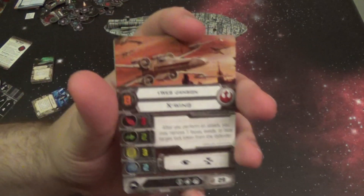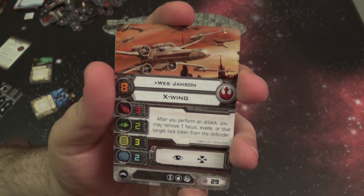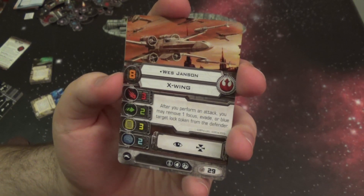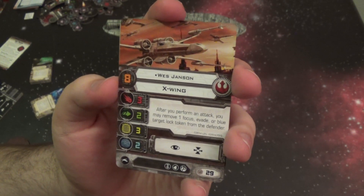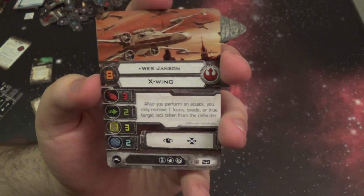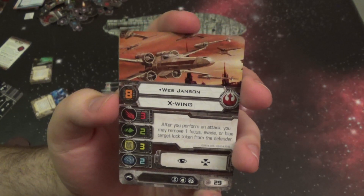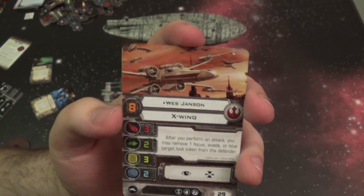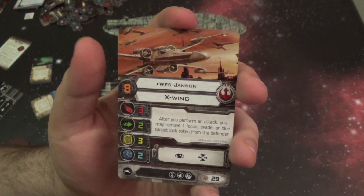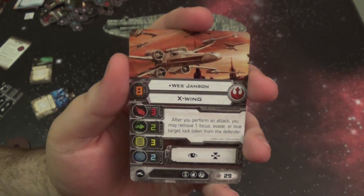Then you have Wes Jansen — another really elite pilot. He's a 29-point pilot, which matches Wedge as far as points go, but he's one less pilot skill. He has the ability that after you perform an attack, you may remove one Focus, Evade, or Target Lock from the defender. So you have the ability to strip the defender of all its defenses, and then the rest of your squad just wipes it out. That's a really strong ability, and it's definitely going to compete for that Wedge slot.